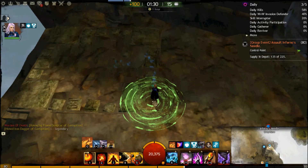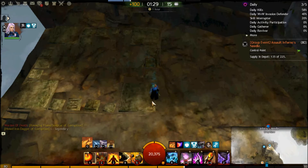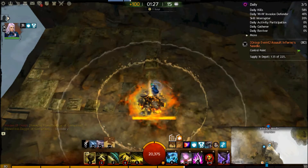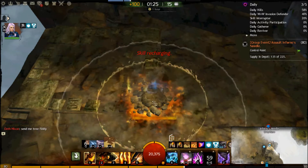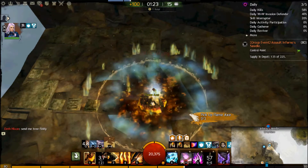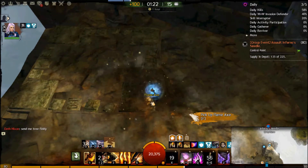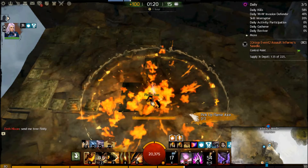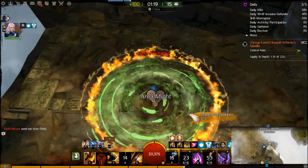Now we're going to see a slow motion look at self-generating 25 stacks of might. You use Lava Font, then immediately switch to Earth Attunement and use Eruption. Then you use your conjured flame axe and use skill two for the blast finisher. Then use your healing skill for the blast finisher — you've got to be quick there before the fire field goes away. Then chill for a second, and use skill four for the fire field. Skill two when it's recharged — that's the blast finisher.